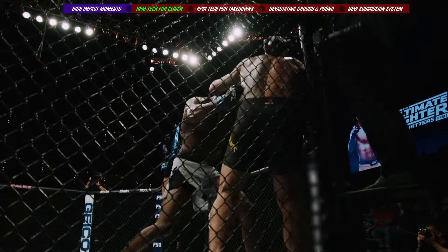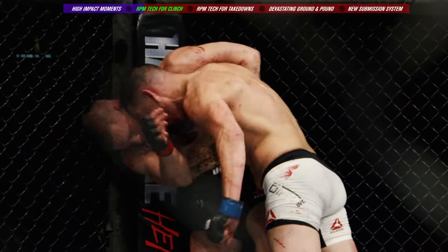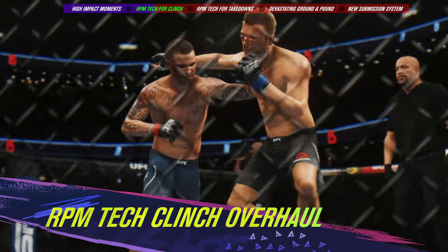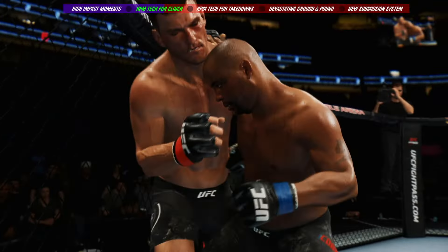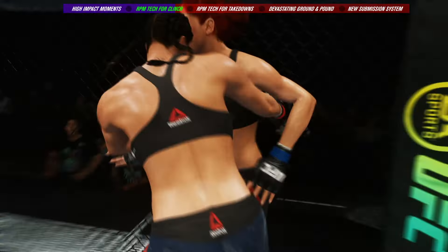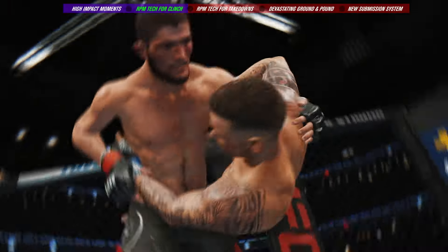The clinch is an important part of real-life MMA, utilized by elite fighters to dominate their opponents with fluid entries into positions for dirty boxing or slick throws and takedowns. For UFC 4, we used RPM tech to rewrite the book on our clinch game and break free from a system that was built for the ground. Now the clinch is the closest range of stand-up gameplay, and you can enter and exit with more intuitive controls. This opens up the ability to drive your opponent to the cage, throw strikes with more freedom, and seamlessly execute a variety of trips, throws, and takedowns.